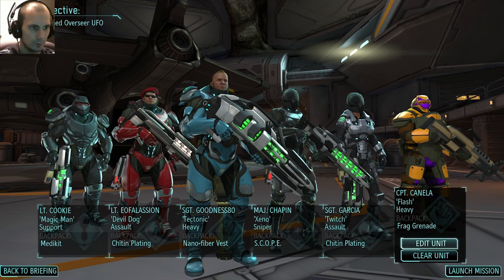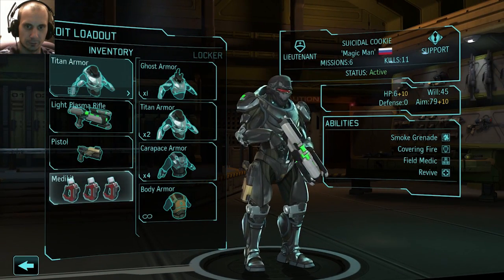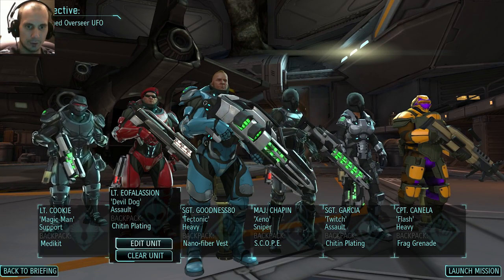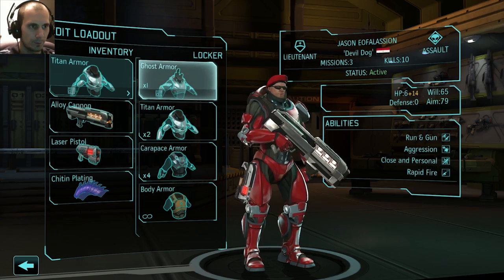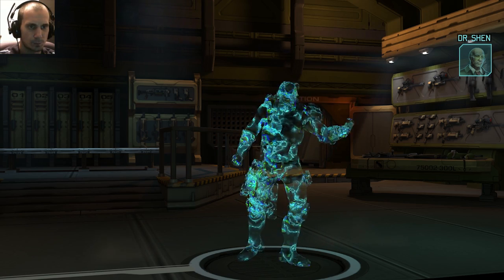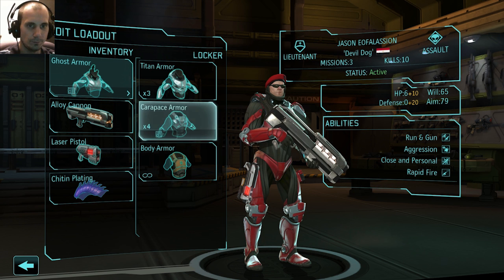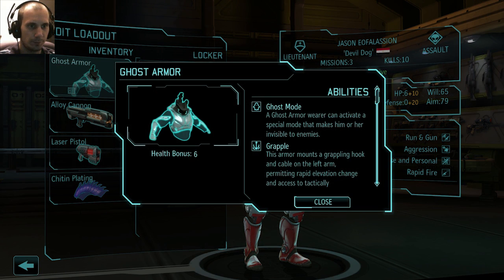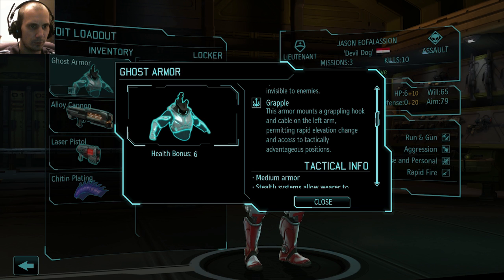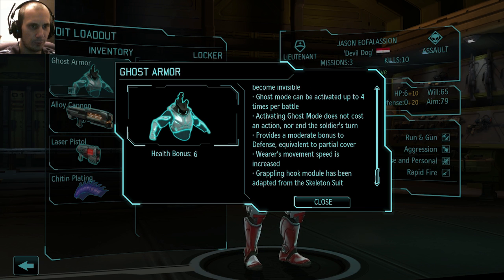I've got Canela as a backup, but I need — Magic Man's my support class. Let's give EOF his ghost armor. The troops should have no trouble handling recon duty as long as they're in front of this suit. It's as close as we've come to true invisibility. The armor has a grappling hook, activated up to four times per battle. Activating ghost mode does not cost an action nor end the soldier's turn. That's awesome.